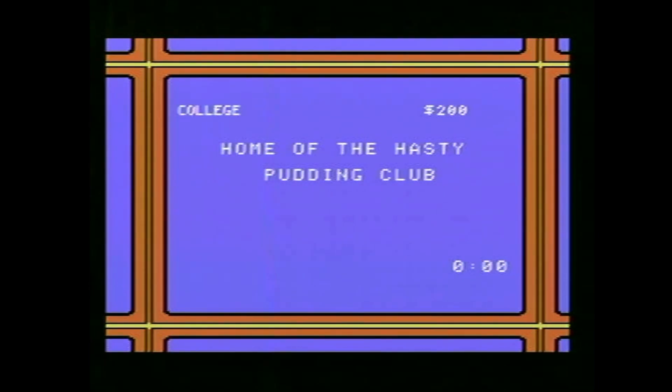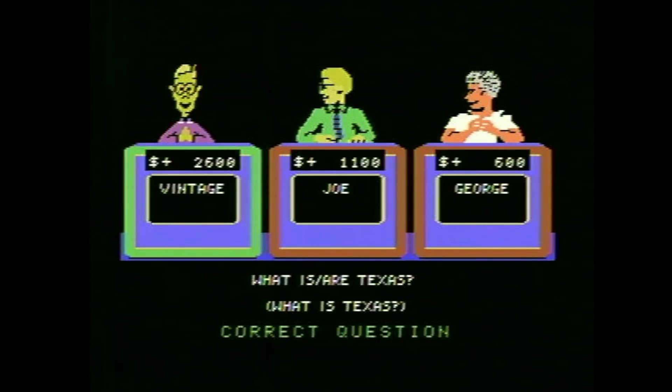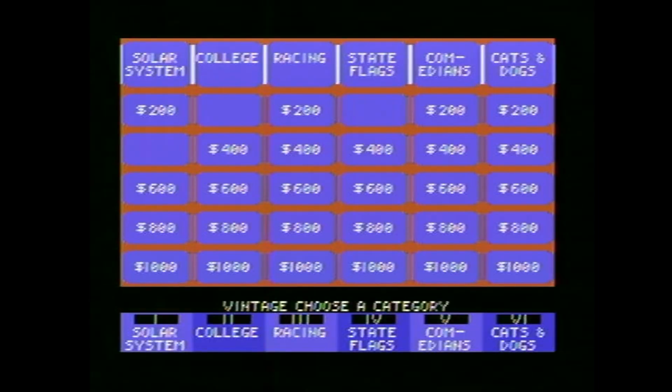They do have the full Double Jeopardy. The Hasty Pudding Club — I have no idea. Harvard. His flag is red, white, and blue and features a lone star — Texas, right? New categories: Solar System, college, racing, state flags, comedians, and cats and dogs.